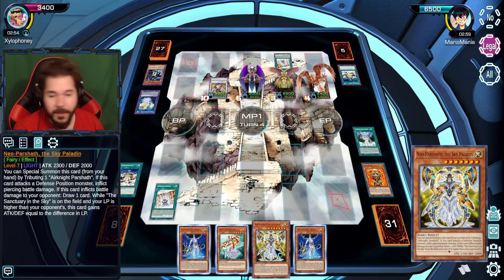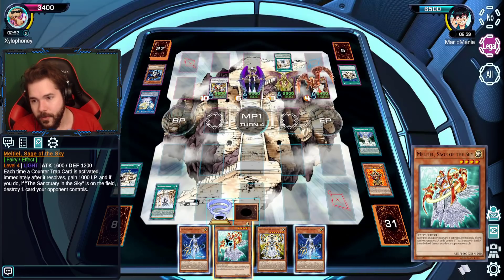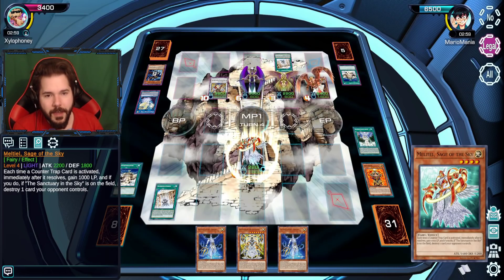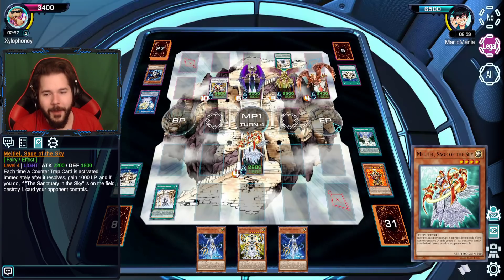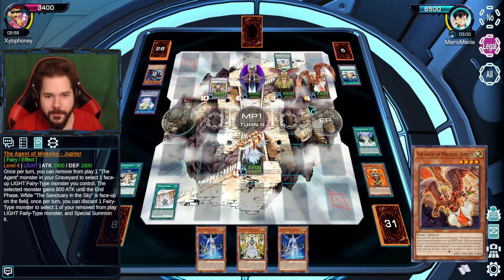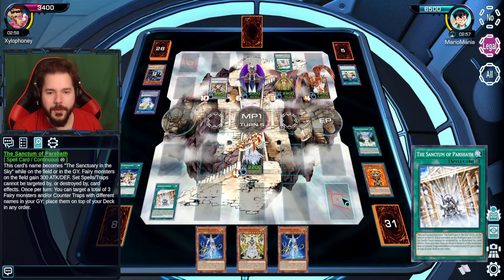I have Neptune but I don't have any other cards to use with it. So I'm going to summon Sage of the Sky and end my turn. Is that all you got? Yeah, don't have any other plays unfortunately.